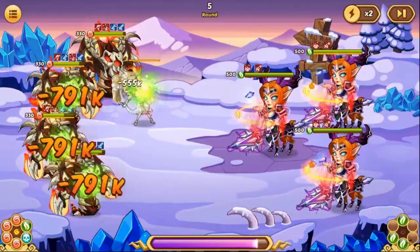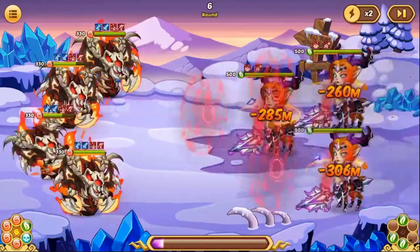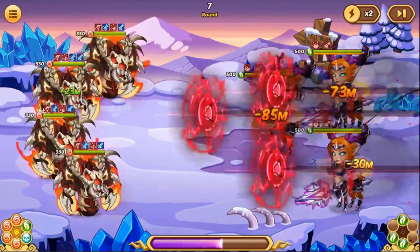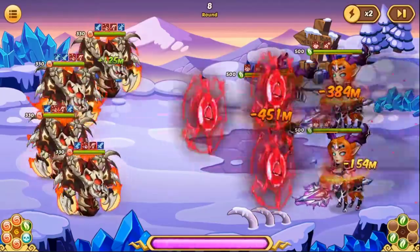By having two copies, you're doubling the amount of buffs given to the opponents. The more Scaries you have, the more buffs that are given, and therefore the more copies of Scary that benefit from these buffs, and therefore the damage you deal is exponentially increased the more copies of Scary you have.